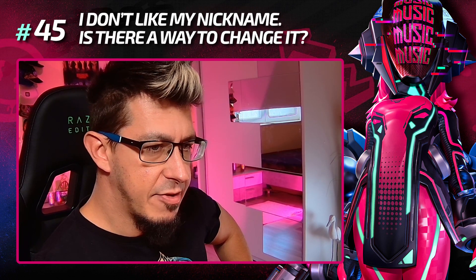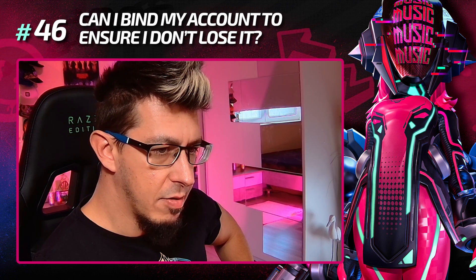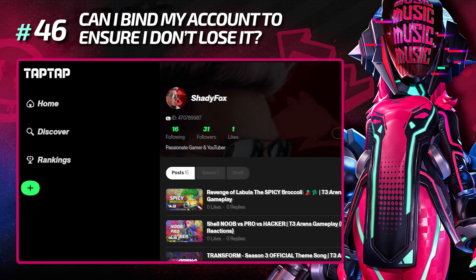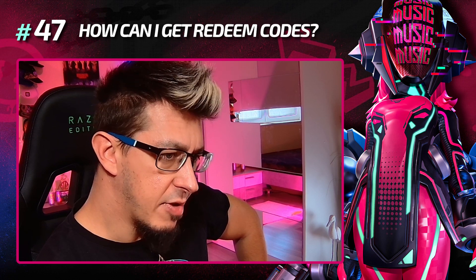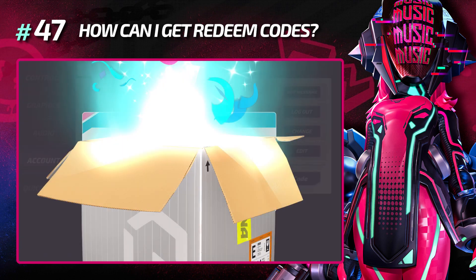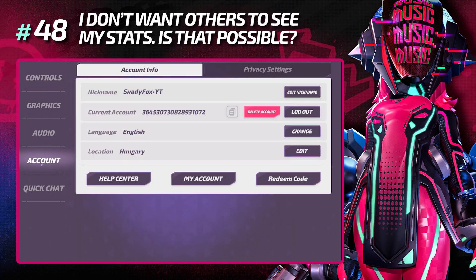I don't like my nickname — can I change it? Yes, the first change is free but beyond that it will cost 60 T-Gems every time. Can I bind my account to ensure I don't lose it? Yes, absolutely — I'd highly recommend it. You can bind your account with TapTap, Facebook, Apple, and Google. I'd start with TapTap and then connect to Facebook, Apple, and Google.